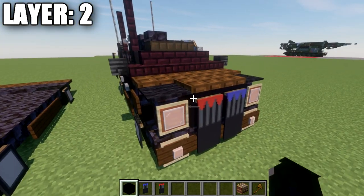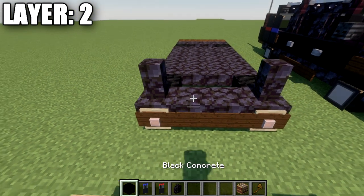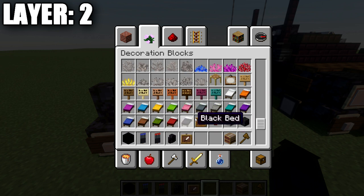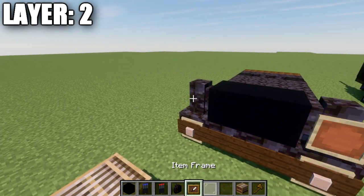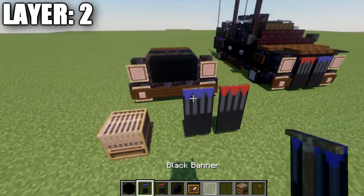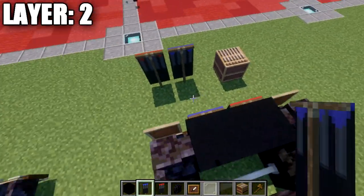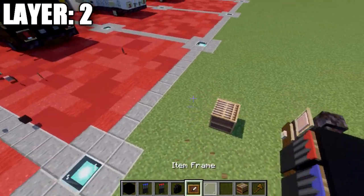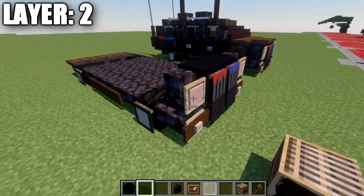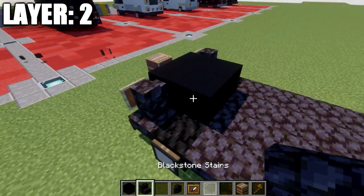To begin layer two's structure: go to the black stone block and place a black stone wall on both sides, then a row of two black concrete across. Place item frames on those nether brick walls and white stained glass panes in those item frames. Then place the red banner on the right side and the blue banner on the left side to create the front grille lights. After placing them, the banners are complete — set them aside.